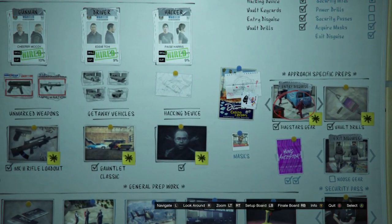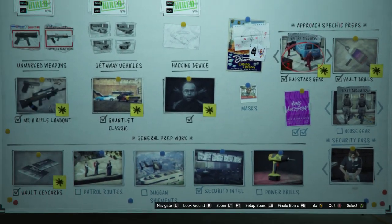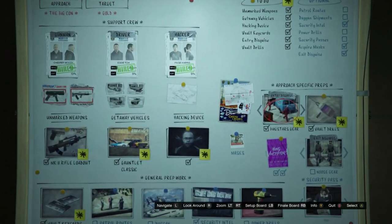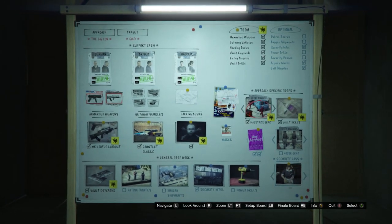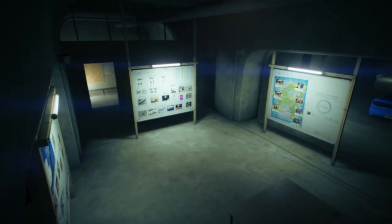You guys will need to do the Bug Stars gear. Once you do the two parts on the Bug Stars gear and all the other stuff, you should be able to do the final heist and have the Bug Stars gear as one of your outfits. After you did the Bug Stars gear two parts, go over to your final board and go ahead and start it up.